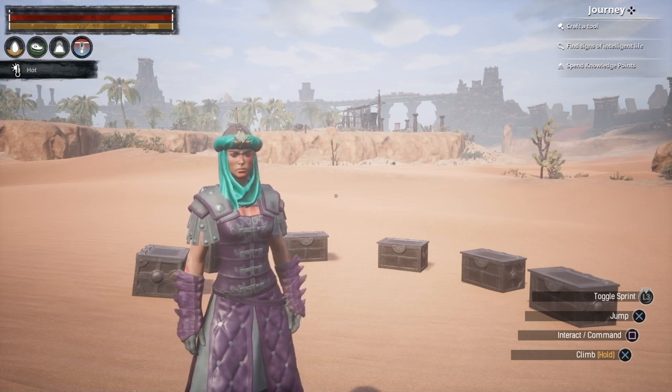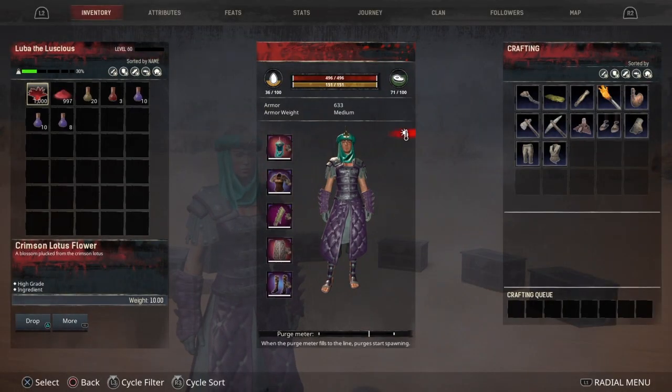You should definitely be using at the very least the cheapest buffs, which are Crimson Powder and Violent Curative, or Crimson Powder, Golden Lotus, and Set Antidote. So yeah, this is my guide to buffs. Thank you.